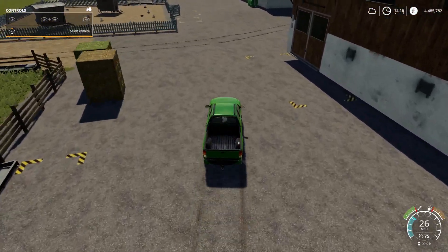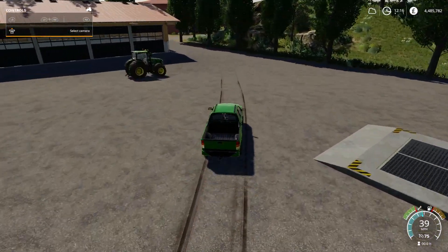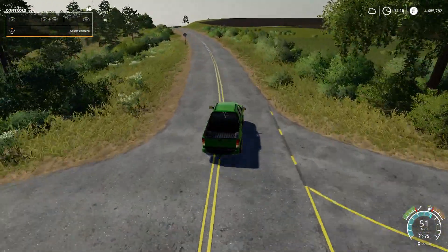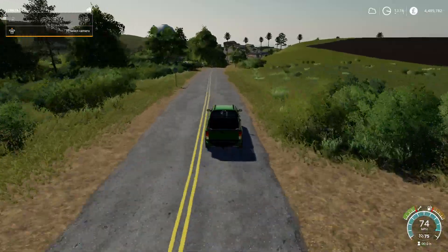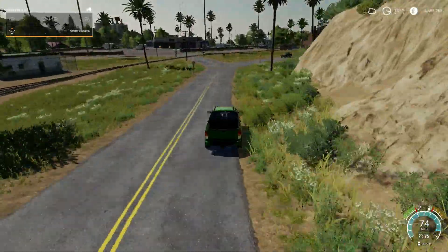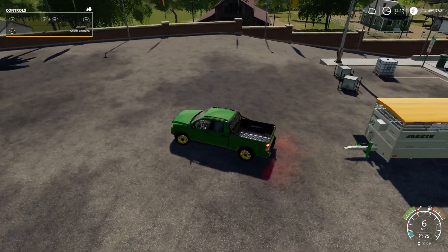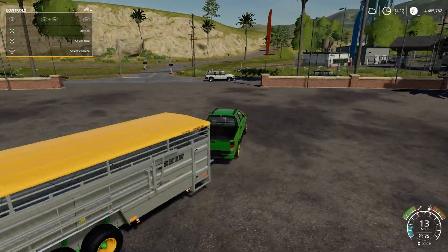We'll leave that horse box there for the time being and quickly head back to grab the animal trailer — the one you can use for pigs, sheep, or cows. I'm not sure if it does chickens or if we're going to have to pay to get them delivered. Terrible driving, all over the road. Zip down the road back to the store and back into the car park. Let's hook up the Joskin trailer.